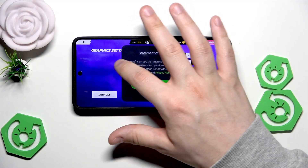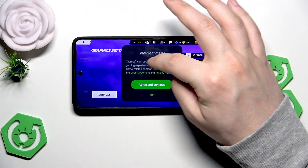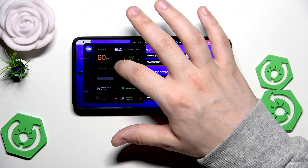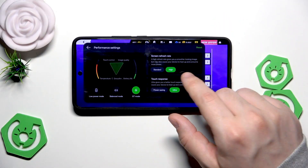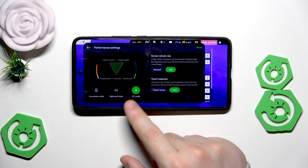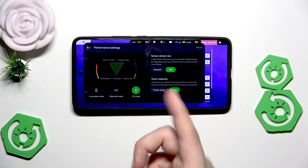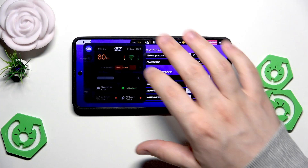In here we have low power mode and balance mode. We need to click on agree and continue, then select the high screen refresh rate, the ultra touch response, and the GT mode. Make sure that GT mode is enabled — it's the best for gaming. Now we can see the FPS, and we have 60.